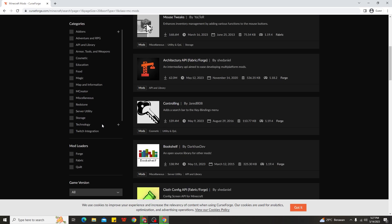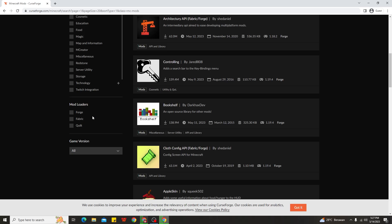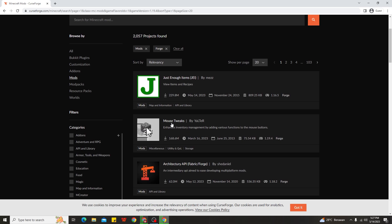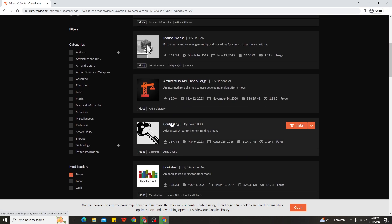All you need to do is scroll down and you can see the mod loaders filter and the game version filter. Go ahead and choose the Forge version, then click version 1.19.4. Choose that, and you can see all of these mods are actually available for 1.19.4 with the Forge version.